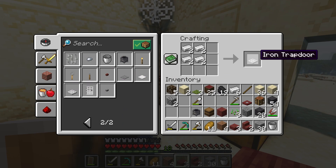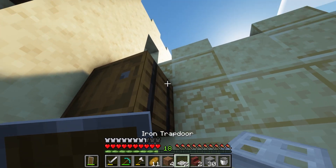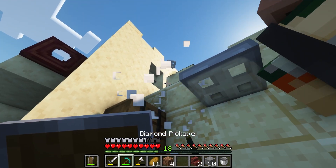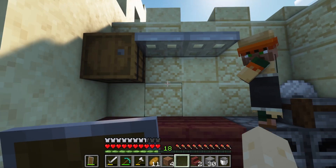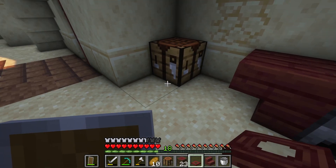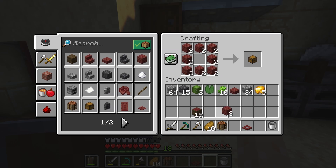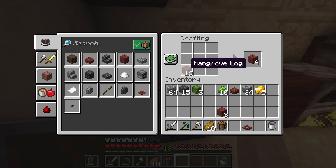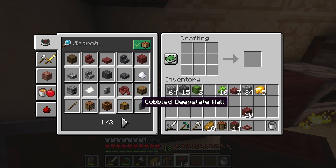I crafted a few more items to use as storage and decoration. I placed a barrel on the wall to store resources and iron trapdoors beside it as a shelf. I realized I forgot to add a crafting table in the workshop so I broke down the large table to make some room. I crafted up a couple of chests for extra storage and put them on the iron shelves to keep the space clean and clutter free. I made a couple more barrels to balance the space and make sure I had ample storage room to stay organized.